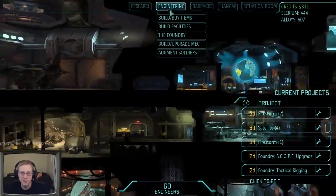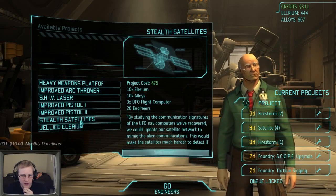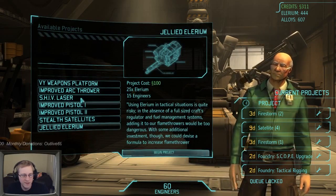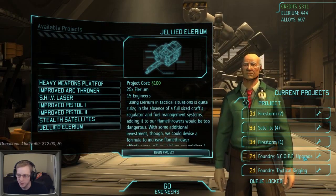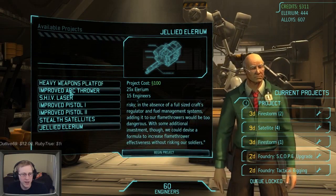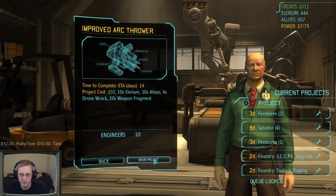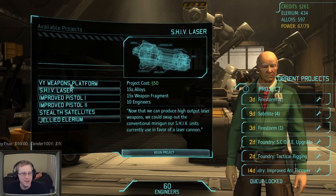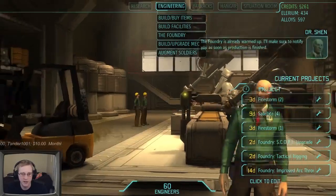I already have arc throwers made and ready - just waiting on the capture lab. Going to the foundry - I could get stealth satellites, and I already have the double carrying capacity upgrade coming in not yet done. Tactical Rigging and Scope Upgrade are both coming in two days. Let's get the Improved Arc Thrower so when I do capture I can hopefully get a Muton. I'll hold off on stealth satellites and Jelly Delirium for now to save money.